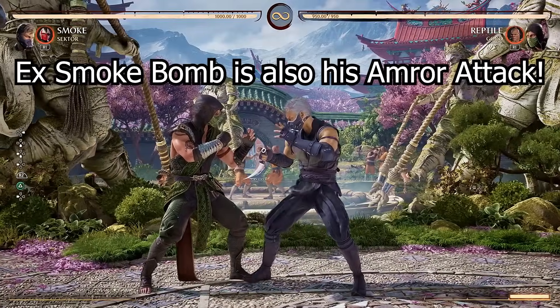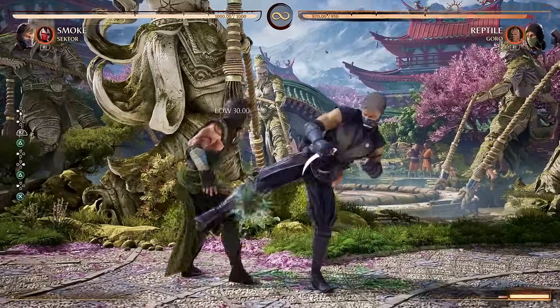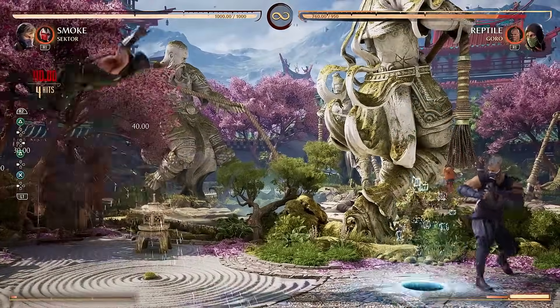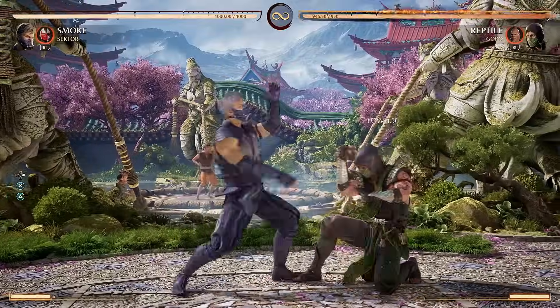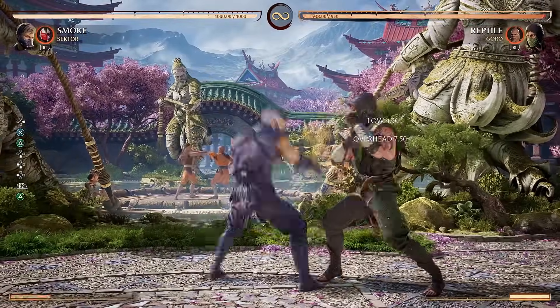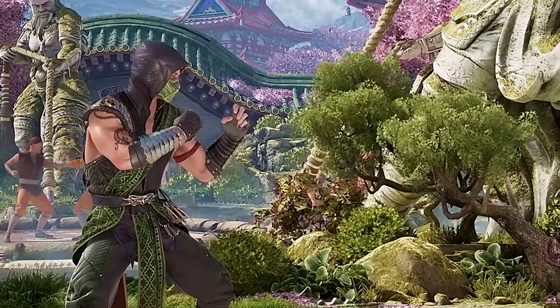Thankfully, Smoke does not stay invisible for very long, but even so, this man has overhead starters, low combo starters, his throws can do decent damage too, and some cameo characters have throws that start combos. Smoke can be deadly when combined with characters like Cyrax. Even if done during a block string, this mix-up can catch the opponent off guard. If they're not ready for the Smoke Bomb, they're going to eat that jump in, and then be forced to block whatever 50-50 comes next.